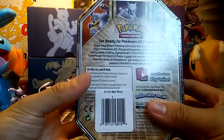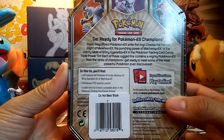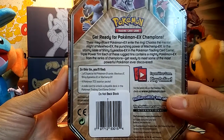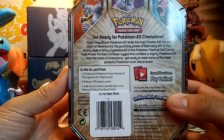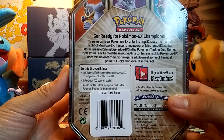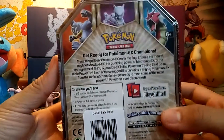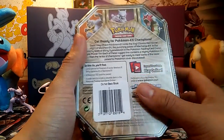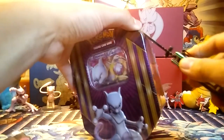Let's go ahead and take a look at the back. It reads: 'Get ready for Pokemon EX Champions. Three magnificent Pokemon EX enter the ring — choose the Mental Might of Mewtwo EX, the Punching Power of Machamp EX, or the Stormy Seas of Shiny Gyarados EX in the Pokemon Trading Card Game Triple Power Tin. Each of these rugged tins contains a mighty Pokemon EX from the ranks of Champions.' That is a really awesome description. Any tin like this comes with a promo EX, four packs, and of course the online TCG code.